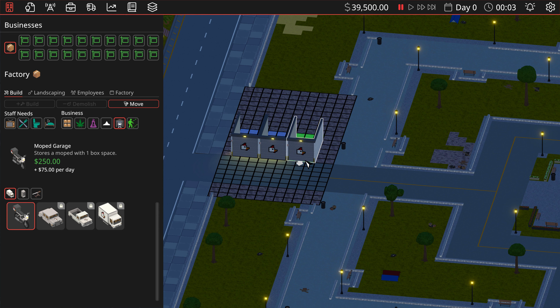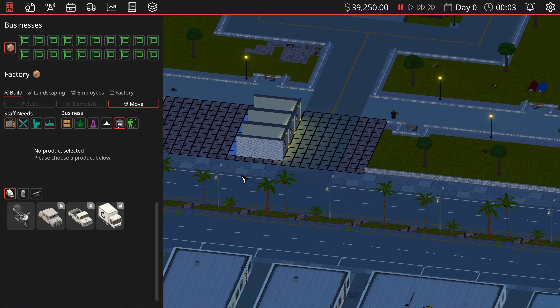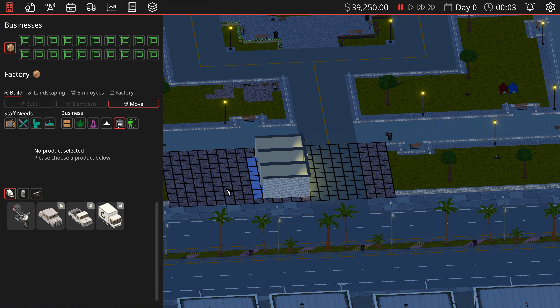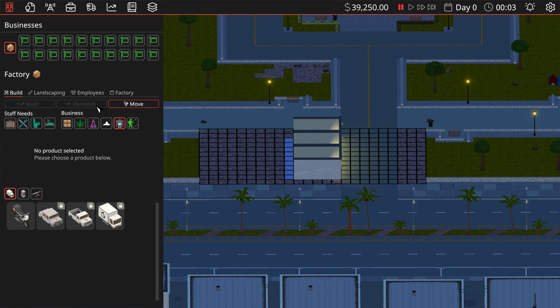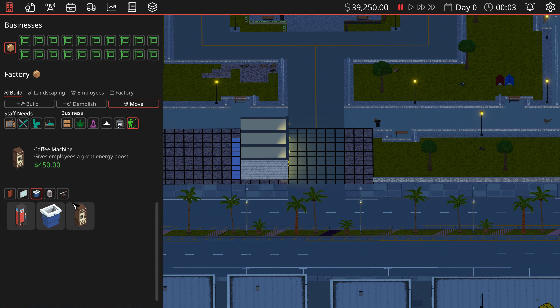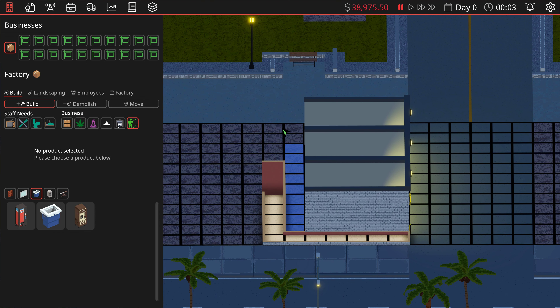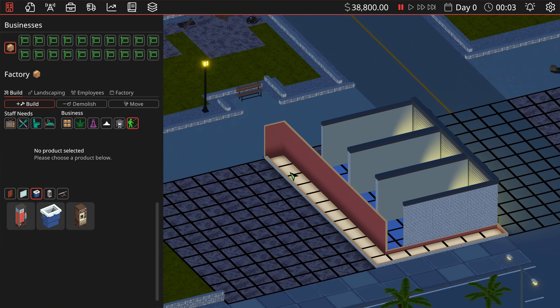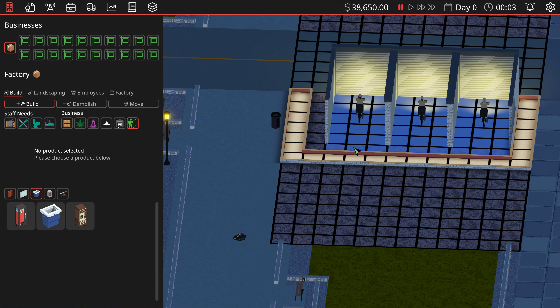We're going to get a couple of these built, and now it's time for the major part of our factory. What I realized during the tutorial is they had me building these little sub-buildings behind this, and bad guys attacked — it did not work well. So we're going to try something slightly different. Let's see if this works. I can zoom in — let's do all of the corridor here and one here. Yeah, that works — now this is enclosed.